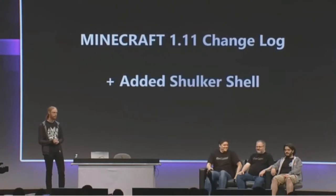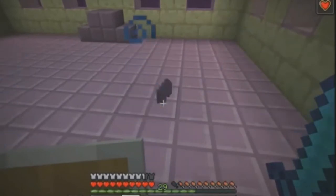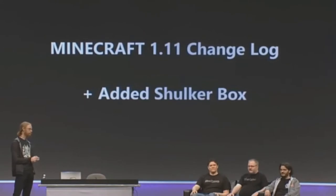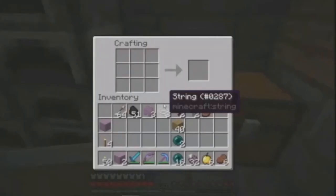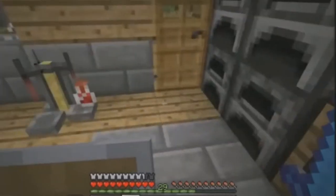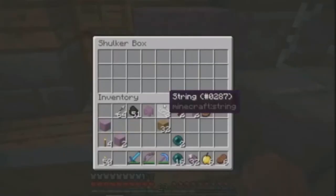Next up is a new item — the Shulker Shell. You will get these when killing a Shulker, and with these you can make a brand new item named the Shulker Box. These are essentially chests but with something really cool about them: they kind of serve as backpacks and have a very cool animation. You can place the chest down, put something in it, and when you break it, the items stay in it and you can place it down again. These can also be transferred through dispensers and droppers.